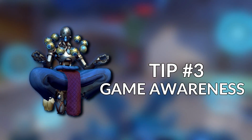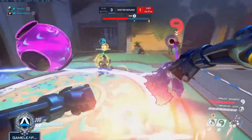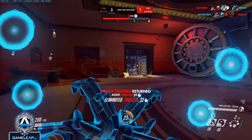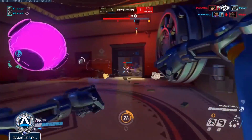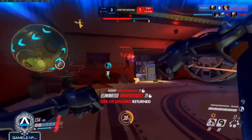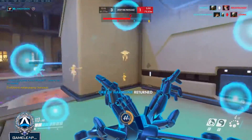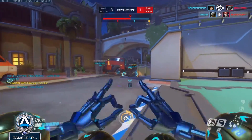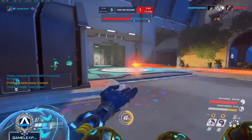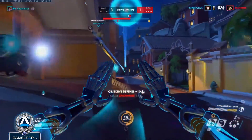Tip number 3: Constant game awareness and checking your surroundings. Since you are this powerful but easy-to-break glass cannon type character, you will be the focus of many dives and flanks. Enemy tracers will always travel long distances out of sight just to jump on you from the flank in order to get an easy pick. Constantly be aware of where the enemy is and what possible locations they would take in order to try and dive you. Stay away from these locations and always check them.